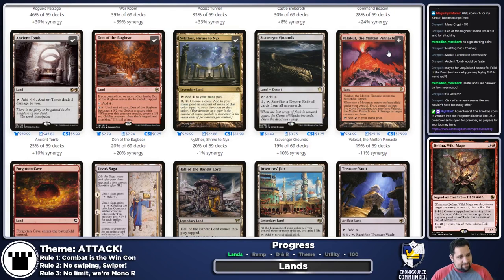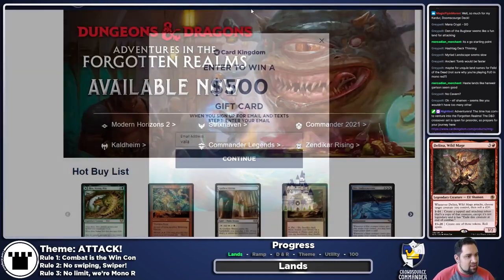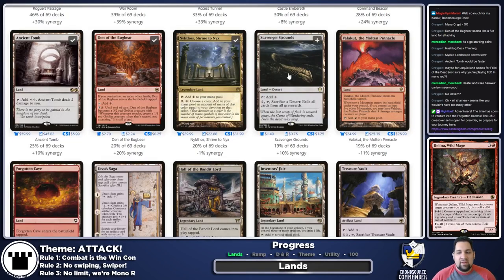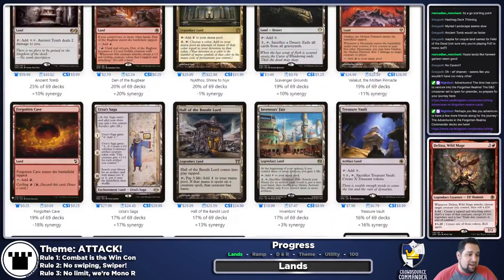Valakut — I say it both ways — is fine. I don't want to win through burn, but I'm fine having a little burn to clear out creatures. I checked the oracle text and it's 'any target,' so it can hit planeswalkers, which is good to know. That's a maybe — I'll throw it in. I also don't know yet how many mountains we'll end up with after all the utility lands.